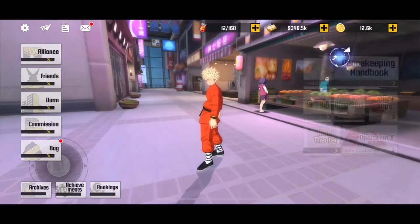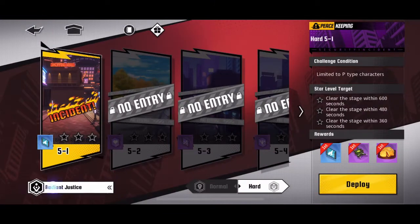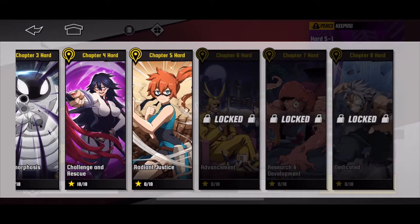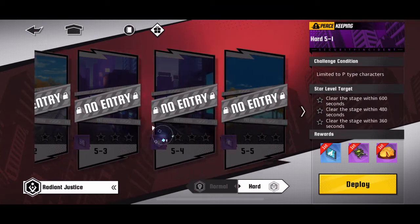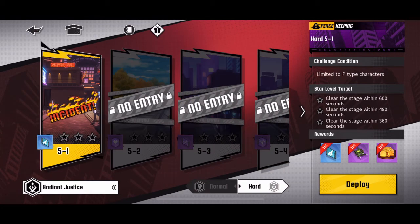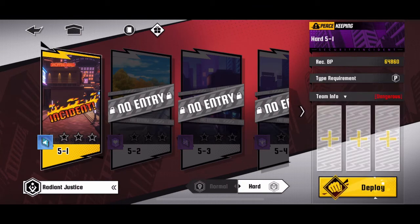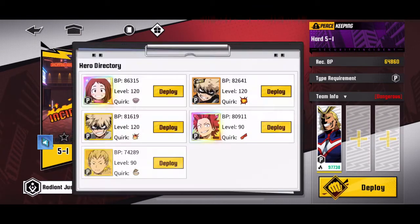What is up, this is your boy Anecdotal and today we're finally going to take on the new level of peacekeeping - Chapter 5 Hard Peacekeeping. This right here is the most difficult game mode in story mode, the hardest thing you can do, because they actually have restrictions. Here only power characters.